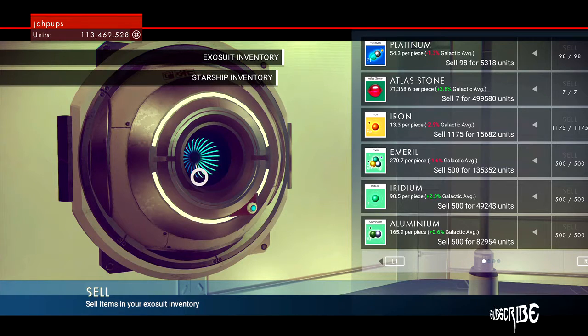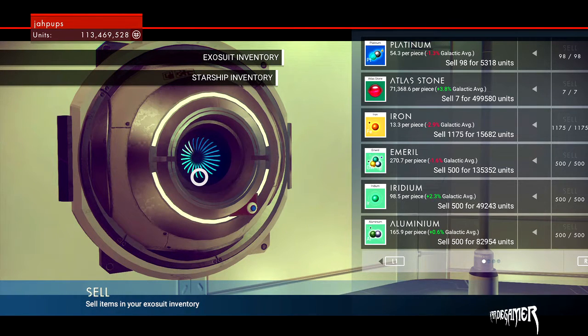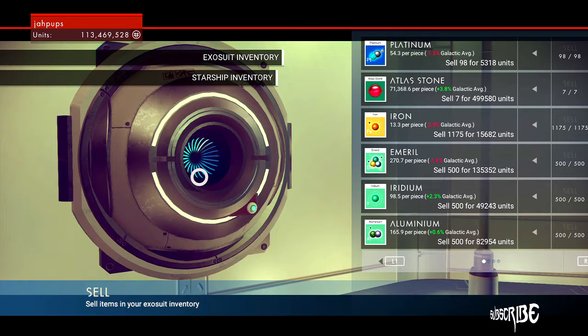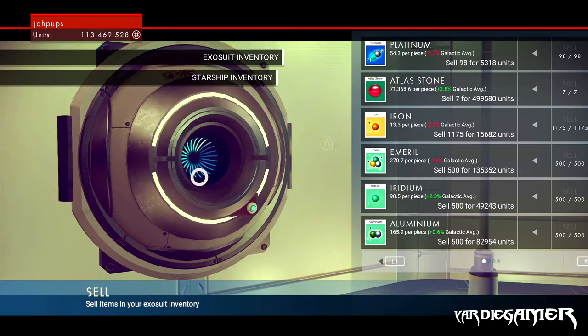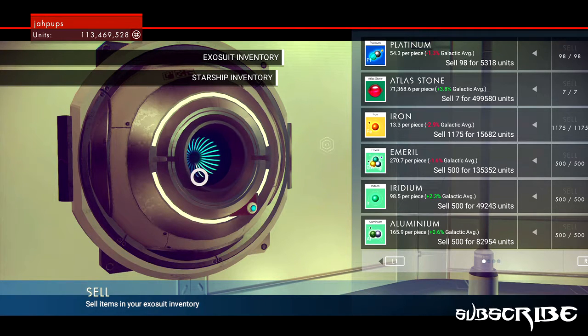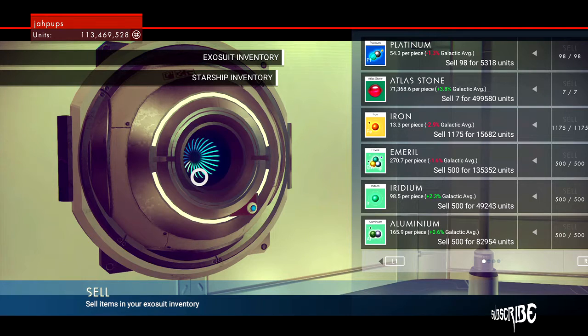Hey, what's up, I'm Yadi Gamer and I'm back playing some No Man's Sky. In today's video, as you can see from the title, I'll be showing you guys how to make five million dollars every three to five minutes. I want to add that this three to five minutes doesn't include the time it takes to get to the point where I'm at right now — it actually takes a lot longer, but the farm itself for the five million is basically around five minutes.